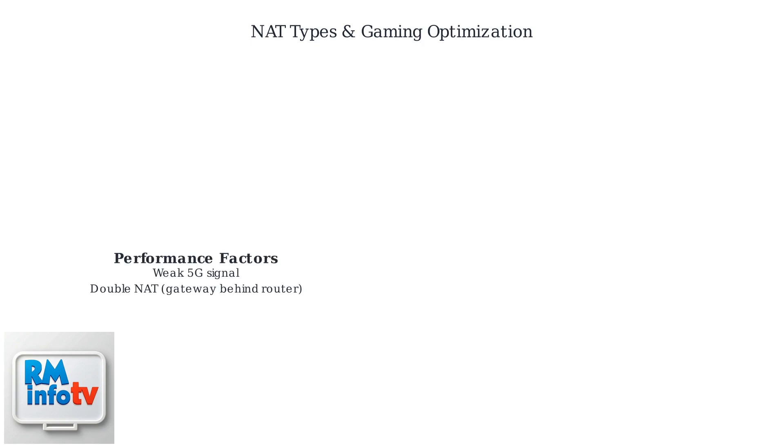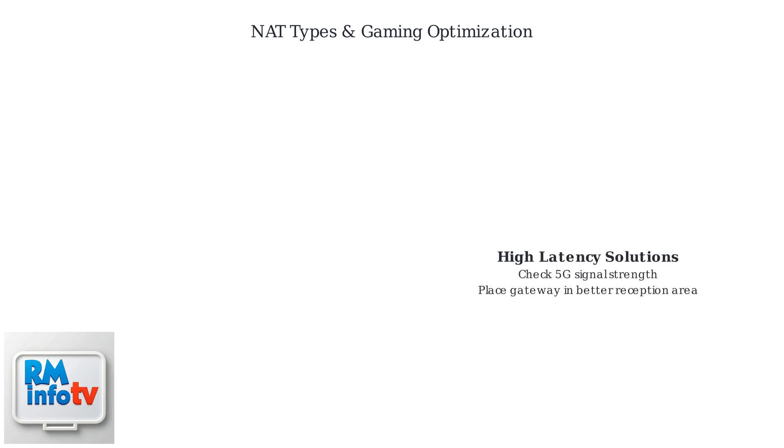While the T-Mobile gateway handles NAT well, weak 5G signals or double NAT setups can hinder performance. For high latency, check your 5G signal strength and position the gateway in an area with better reception.